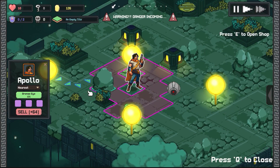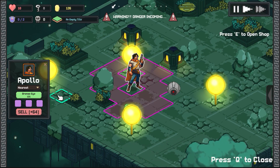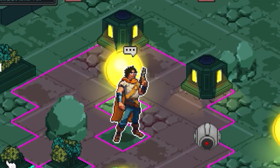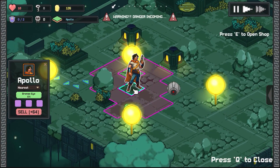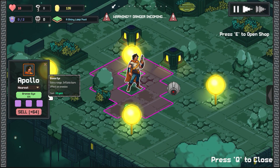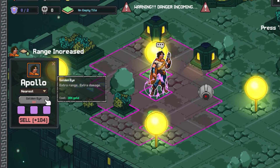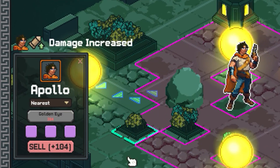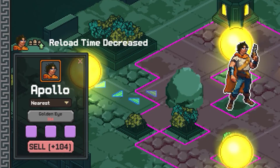I also started working on getting better feedback for the hero upgrades. There's still a ways to go as I still need to get the descriptions for the upgrades in place, but when purchasing an upgrade a little popup will appear showing what has been added to the hero. I'm also considering showing the value updates — like the current damage then an arrow into the new damage — but I'm not entirely sure about that yet, so please let me know in the comments if you think I should add it or if it will just clutter up the screen too much.